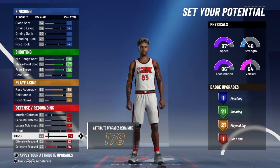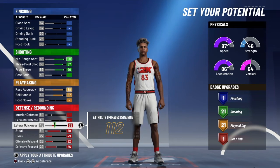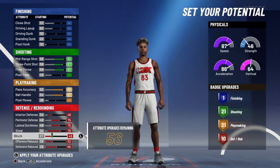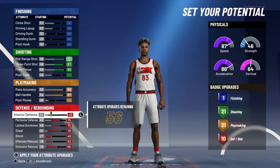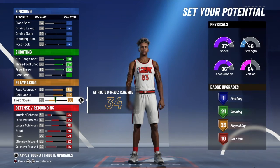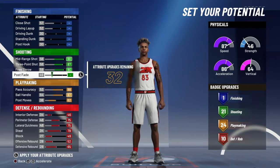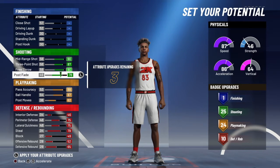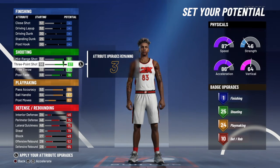Just max your defense because you can actually get 10 defensive badges on this build, which is pretty insane. You're going to go as high as you can without putting it to 10, so make your defense 46, then max this out and make it until it's 24, then until it's 25 — you got 3 attributes left.